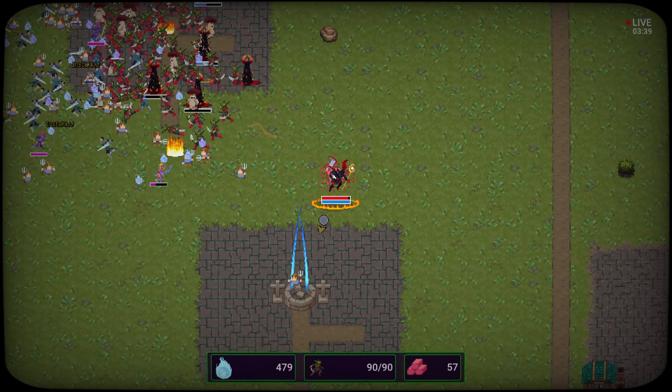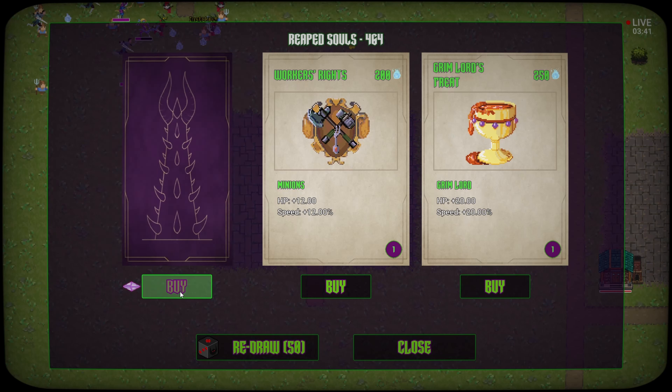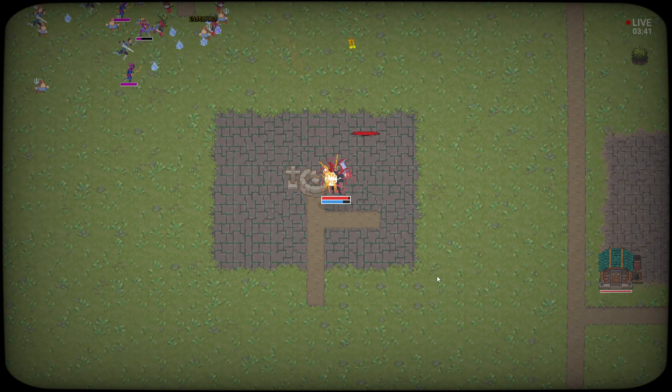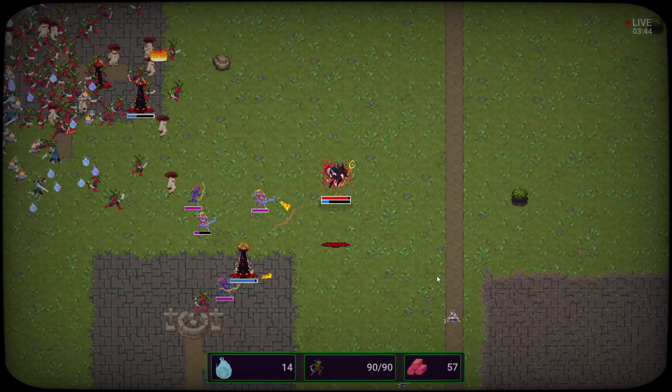Got some type of portal thing going on here — let's see what you do. Now I can upgrade! Grimlord: HP increase, speed increase, pickup range increase. Minions HP and speed. I think you can buy multiple of these — let's buy all three. I can also re-roll. We're gonna really upgrade ourselves. Now I'm moving faster, my minions are stronger. Excellent.